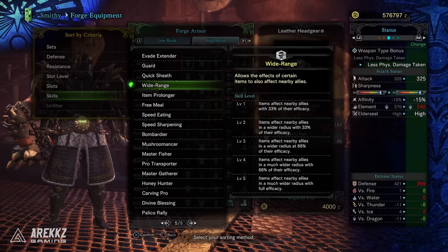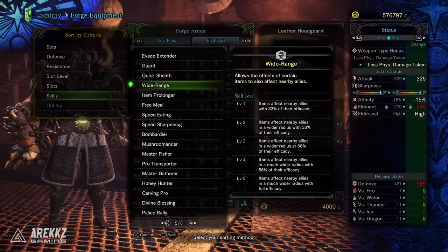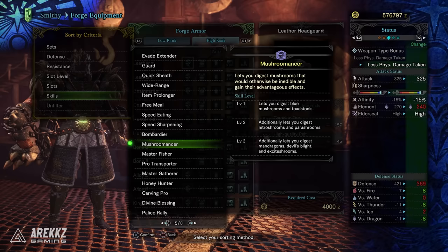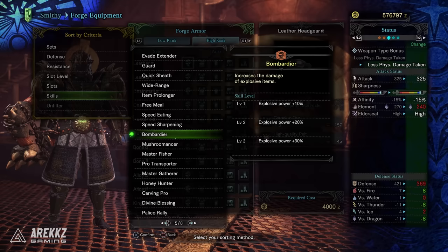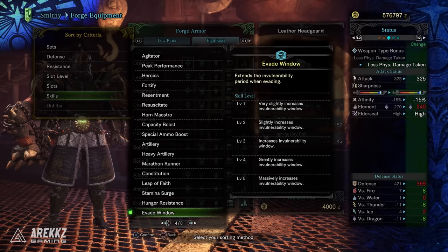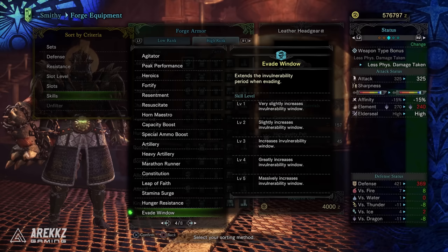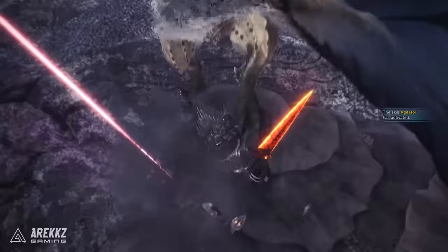Handicraft is good for many weapons but very often used for Sword and Shield — it's very nice if you can unlock white sharpness, and pairing that with Protective Polish allows you to maintain that sharpness for longer. Wide Range is a great skill for Sword and Shield users, allowing items you consume to benefit your team too — and since you can use items without sheathing, this is perfect for a support playstyle. Mushroomancer 2 goes hand in hand with that support playstyle. Bombardier is often synonymous with the SNS sleep bomb playstyle — since you can drop bombs on the fly it gets the most out of them for damage. Finally, Evade Window is useful if you want more invulnerability on your rolls.